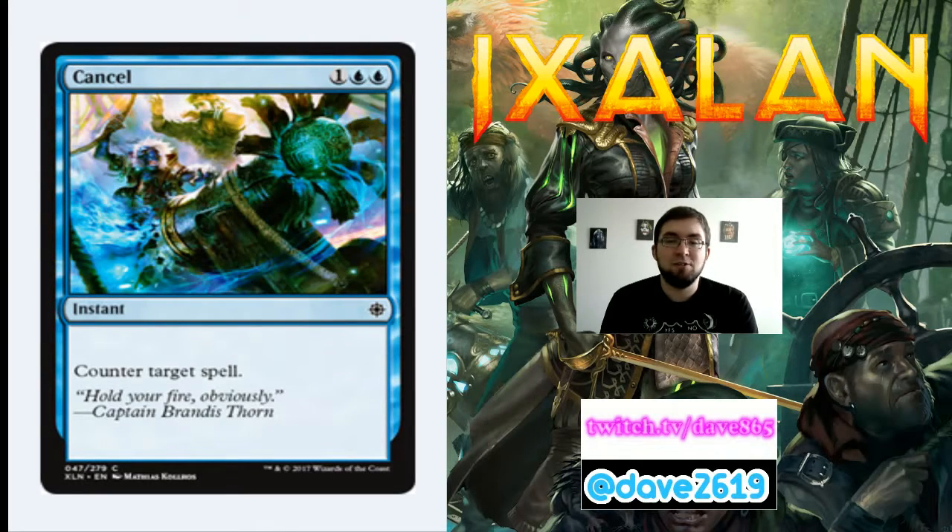Cancel has been around before. It's 1 generic and 2 blue for a common instant that counters target spell. Counterspell was too good so they tacked the generic mana on it. If you're playing a blue control deck, you'll play a copy or two. If not, don't worry about it.